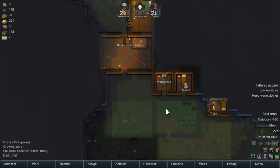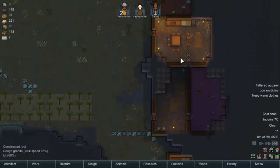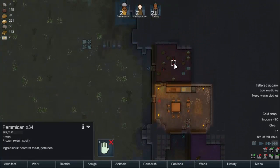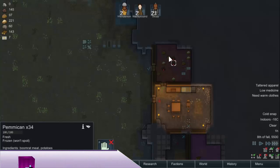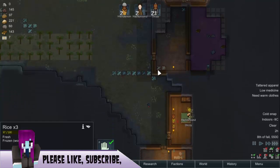Here we are — we are now in winter. It is really cold because of the cold snap. These rooms are not warming up that well but there's not much I can do at this point. We're just going to watch out for people being unhappy because their rooms are cold. On the bright side, this food is now frozen so it's likely to last.